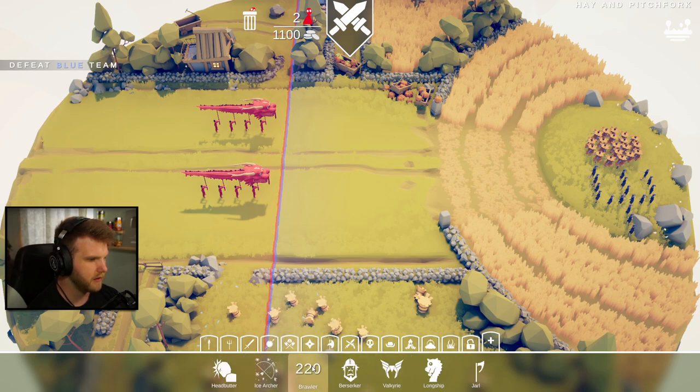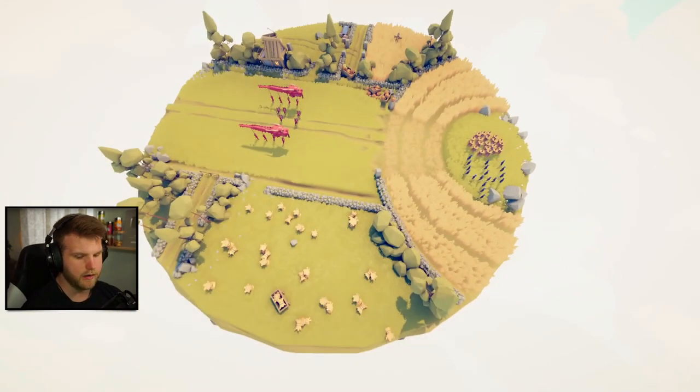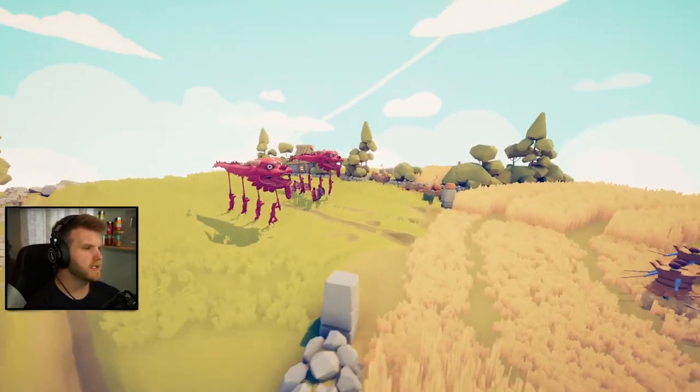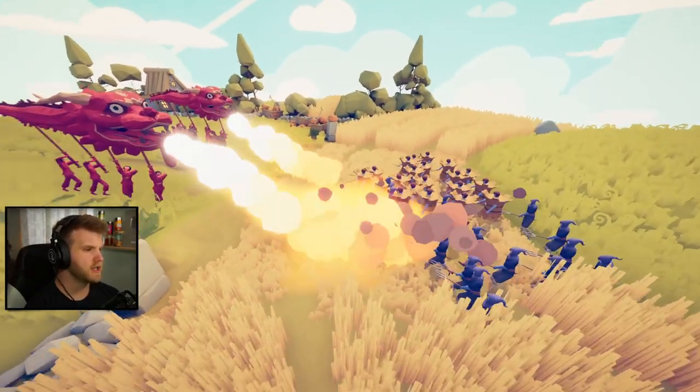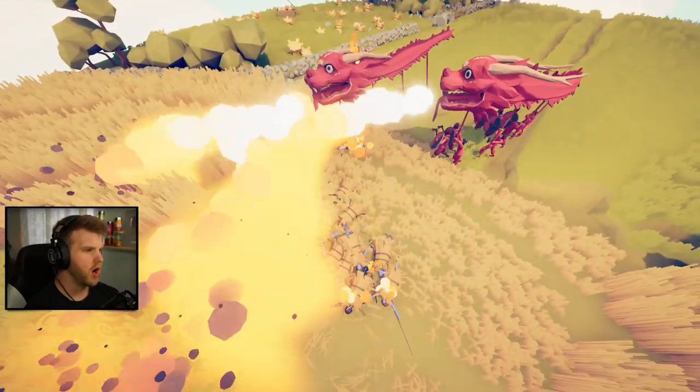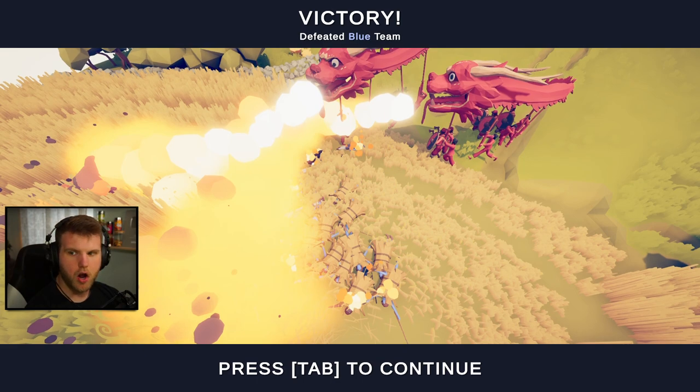Berserkers, Valkyries - that's actually kind of dope! Brawlers have shields - perfect, that's what we're going for, we need some shield people! Come on, you got this - take them out, let's go boys! Dragons, catch them on fire! Okay dragons are overpowered - they are absolutely overpowered, oh my gosh! They just took out so many people.